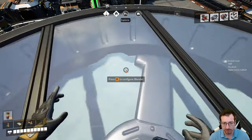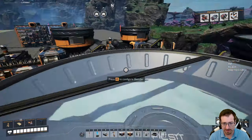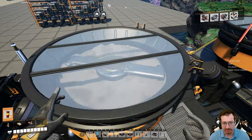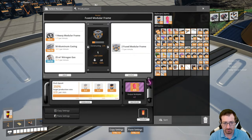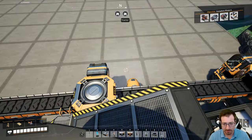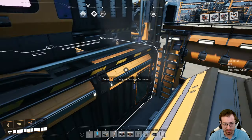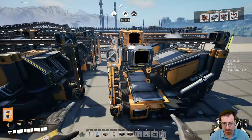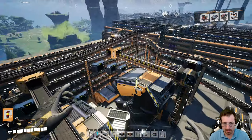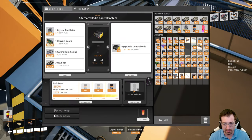I'm going to power shard this one too, just in case. Fused frames — how are we looking? Not good. We're about halfway there on fused frames as well, so we'll keep that slooped. It looks like radio control units we can de-sloop. Finally.